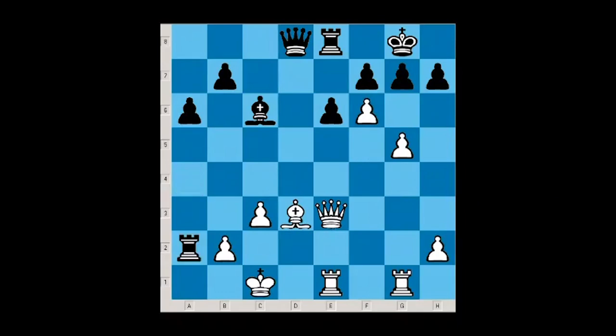Black has to go g6 here. Taking on a2 is really bad because after queen h3, I don't think black can survive. On g6, white plays queen h6, and there is no good way to protect the h7 pawn. Rook a1 check can be made, but king d2, and now black also has the rook hanging on a1 as well as mate on h7. That's why black plays g6, but in my opinion this position is already very, very bad for black.